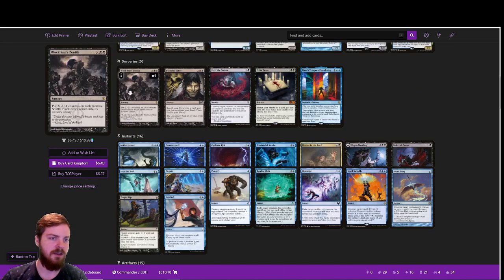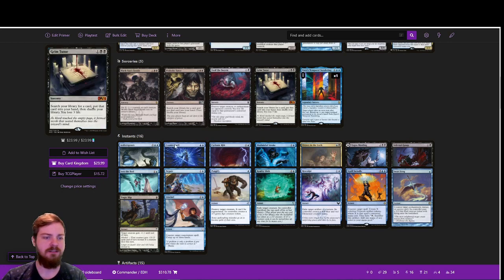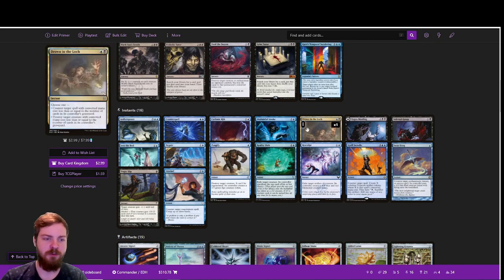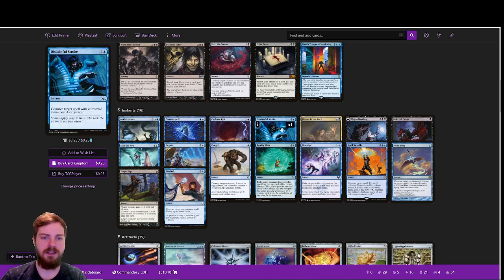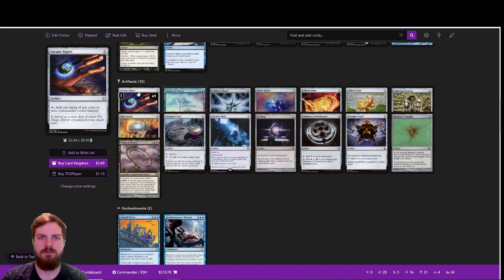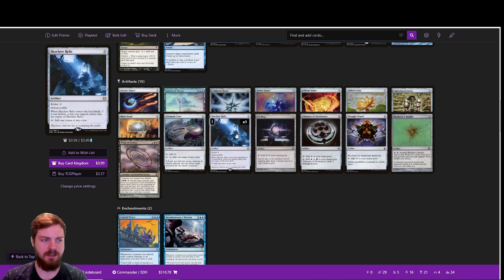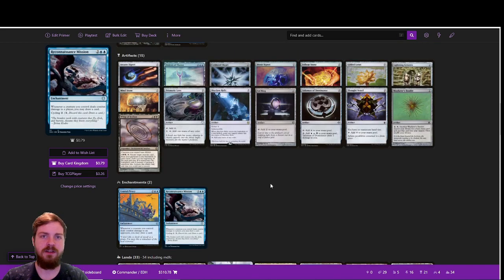Moving on to the sorceries — still pretty simple. We've added a couple of tutors and an extra turn spell. Our instants are mildly upgraded from the previous version, dropping some of the 3-mana spells like Dissipate and Cancel in favor of cheaper removal and more versatile interaction like Into the Roil. Same concept with our artifacts — we've reduced the 3-mana cost artifacts and added more 2-mana cost artifacts. Skyclave Relic has extra utility: it can produce 3 mana, and if you pay 6 into it, you get two additional ones, making it a slightly overcosted Gilded Lotus to help us cast our bigger spells in case we lose Satoru.